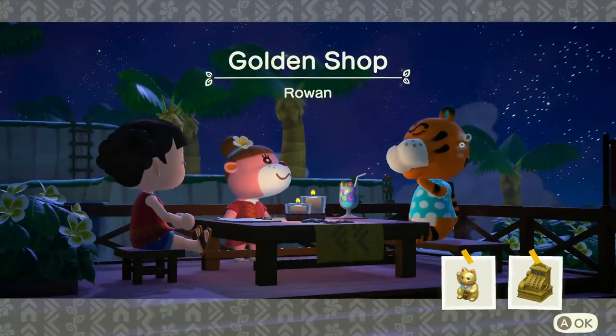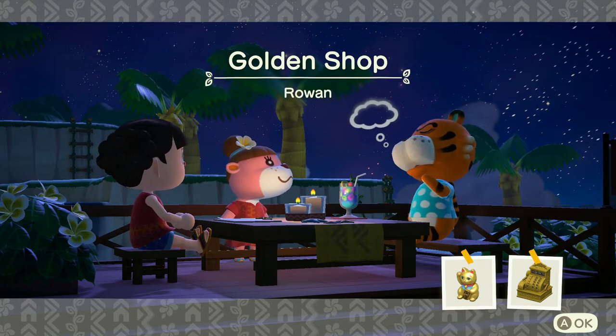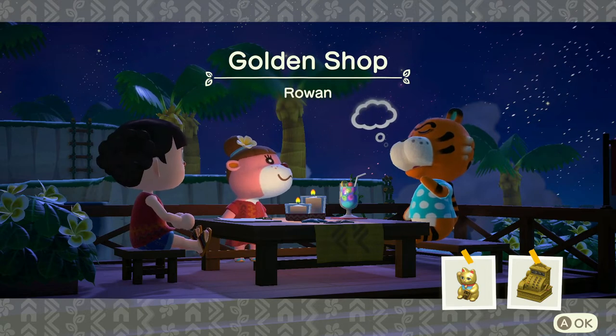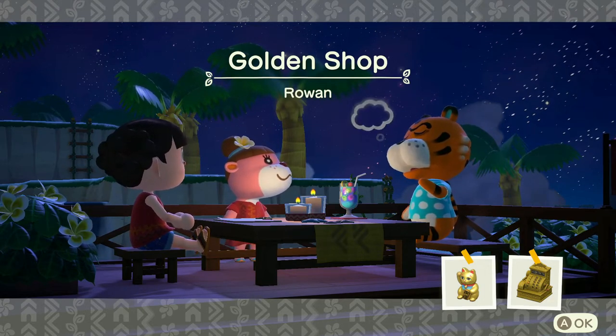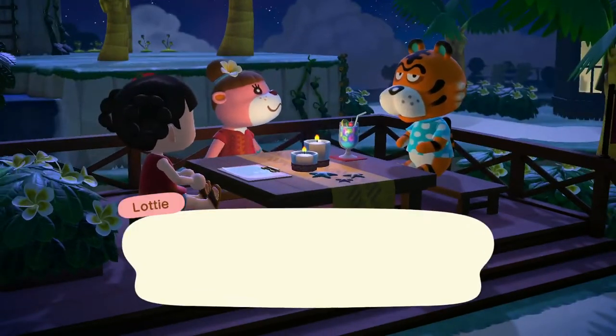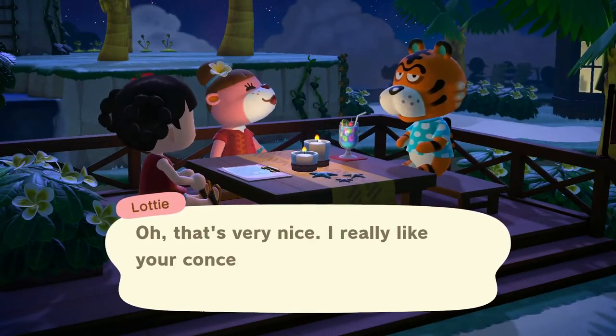What gold things are you wanting to highlight in particular? Keeping it simple: gold cash register and the gold cat. Plenty of other items. You're just calling it right what it is — golden shop. All right, Rowan, pretty straightforward. I don't think I'm going to have any trouble with this. Hopefully I'm going to be able to create something that you just love.